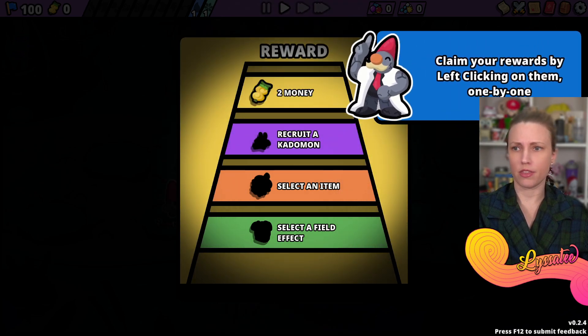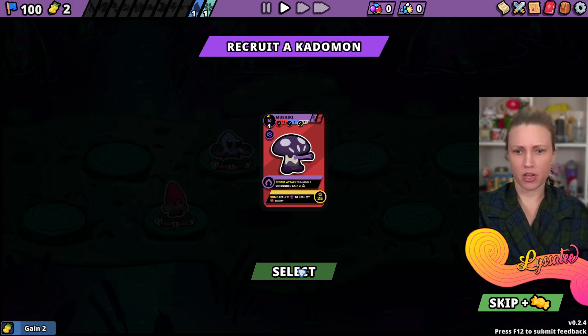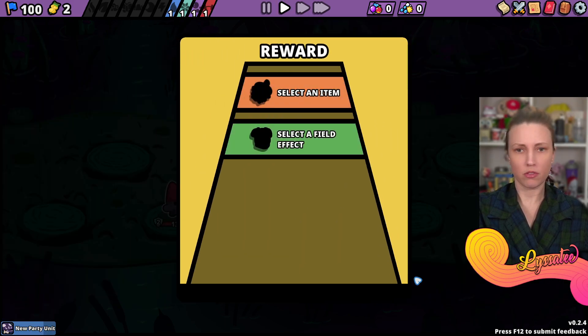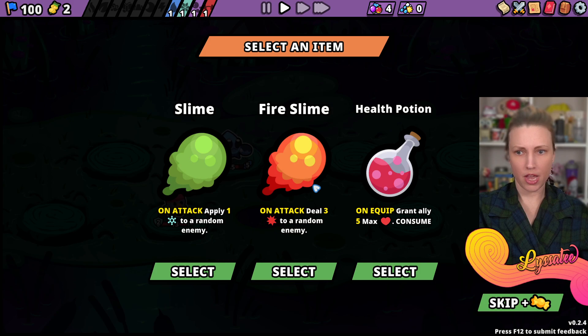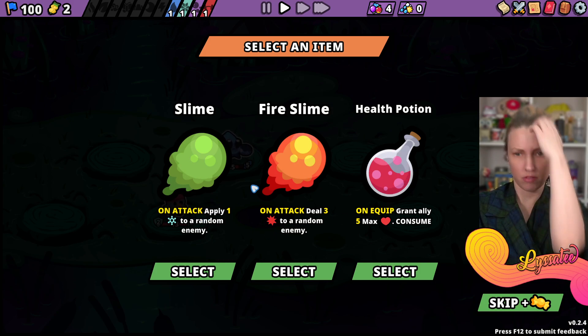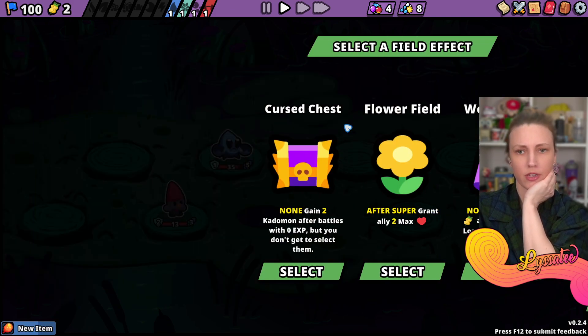Claim your rewards by left clicking on them. Two money - recruit a Katamon. You get another berry if you don't want to recruit one - select an item. Slime fire, slime health potion. I'm going to select Fire Slime.